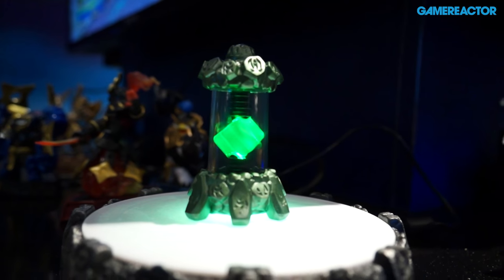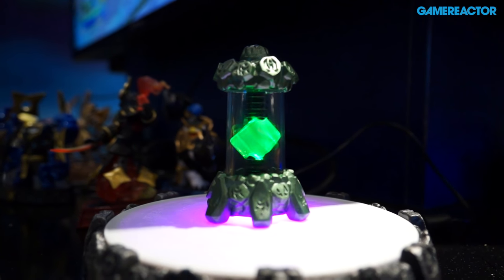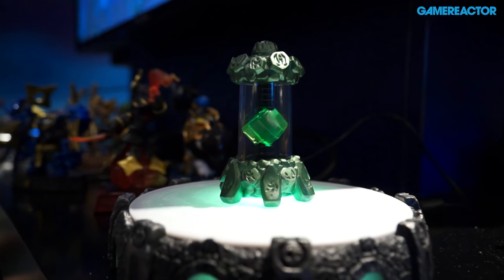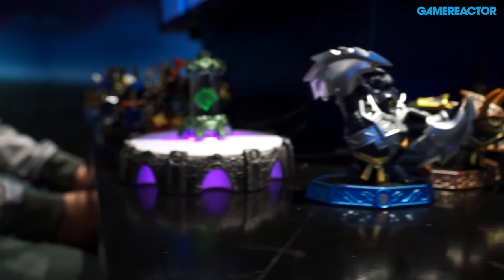So the way you do this is you get these creation crystals, and there are different kinds of types of crystals? Yes, there are ten different kinds of creation crystals — one for each of the elements in Skylanders: earth, air, fire, water, magic, technology, life, and the undead. And that's the first choice you make: what element do I want my new Skylander to be?